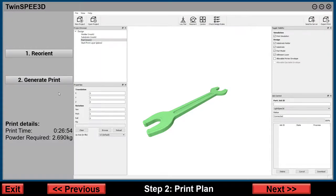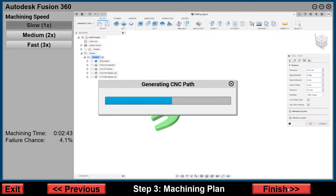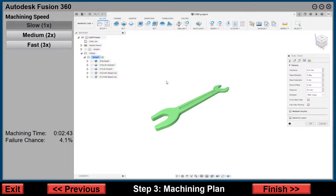Generating a print will also give us the amount of powder required — please take note of this. Next, we need to select the machining speed for our CNC machine.